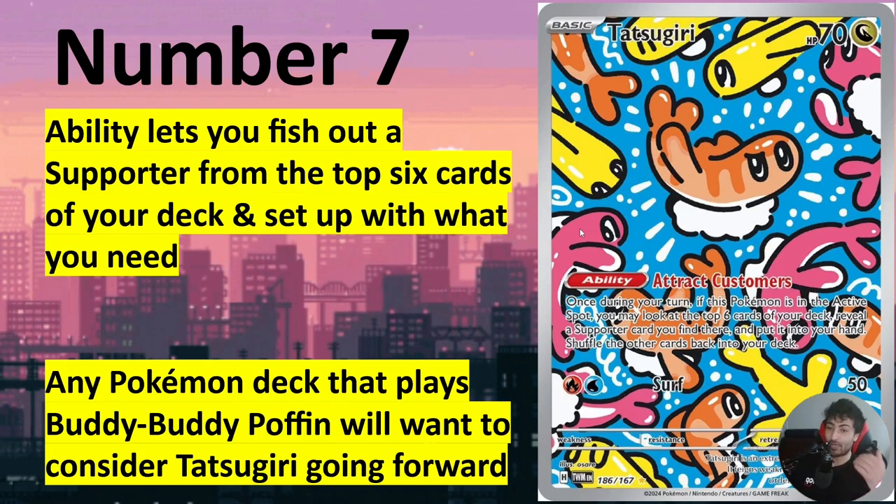Now what's happening is you have options — ways to kill Tatsugiri and these Poffin Pokemon, like with Monkey Dory we showed earlier. There's also another card, Dragapult, that can kill that Tatsugiri. But it's still gonna be worth it to play Tatsugiri in my opinion — it's just so effective, saving you and allowing you to play the game. It's a game-changing card for sure.